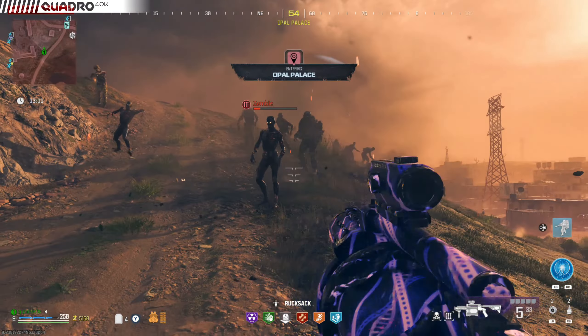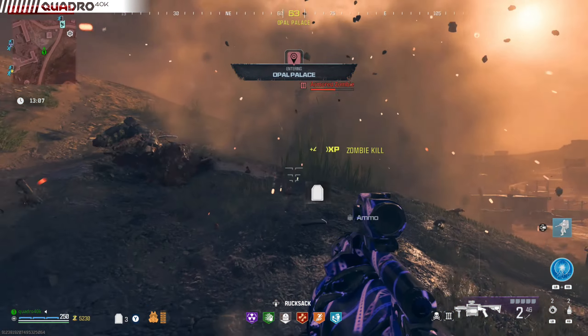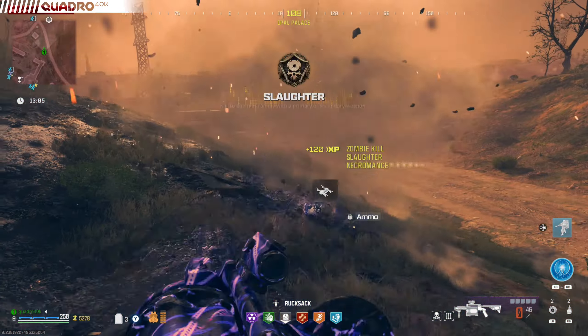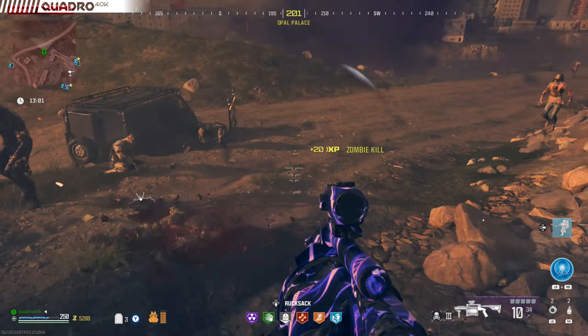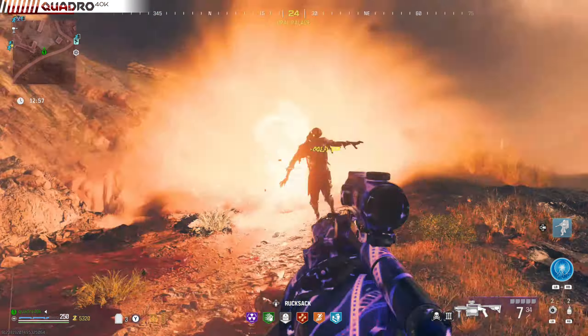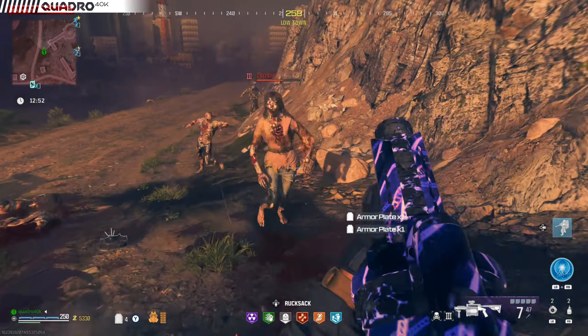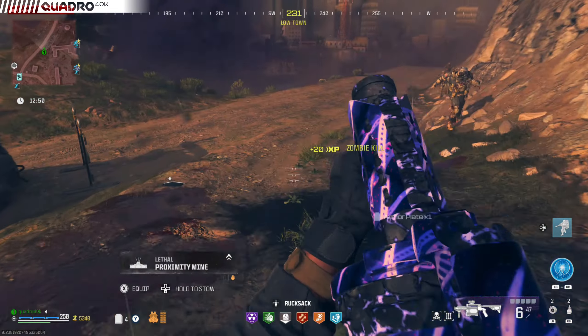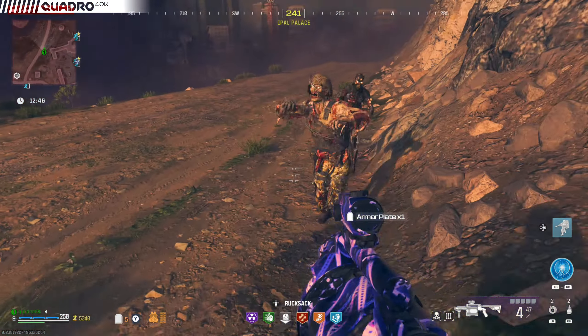Pack-a-Punch 3 on your RGL is absolutely necessary this time, as anything lower will just not generate enough damage output, especially against heavily armored zombies and mimics. A gas mask, preferably a durable one — that's your basic shopping list. On top of that, having more perks, especially Juggernog and Quick Revive, is very useful. Brainrot ammo for your RGL is great too.